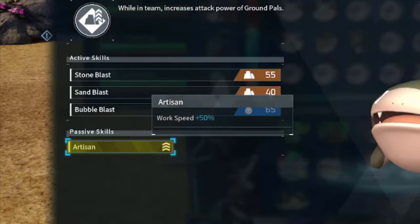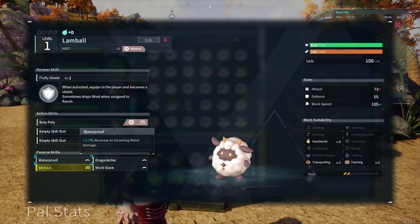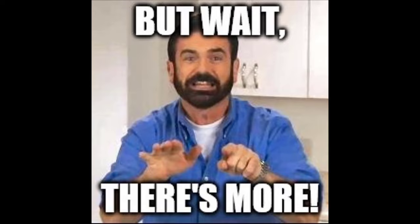I wanted an artisan sheep passive ability — it makes them work faster and drop wool more frequently. But that's not all.